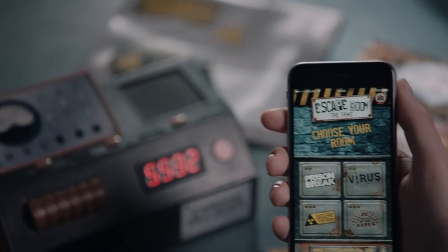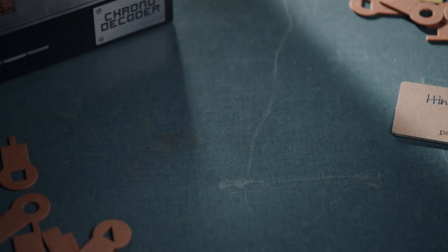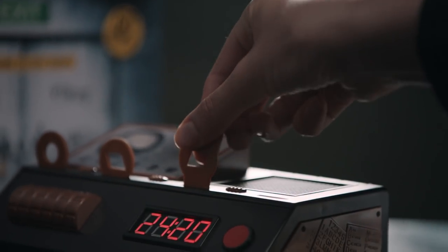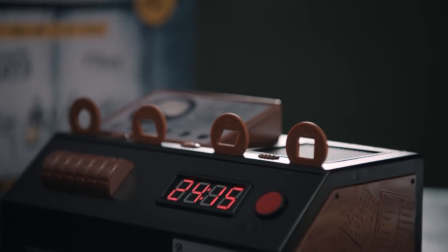Before you start, make sure you download the special Escape Room app for suspenseful background music. Each adventure consists of three parts. In each part you must find a code consisting of four keys that you enter into the chrono decoder. If the code is correct, you advance to the next part of the adventure.